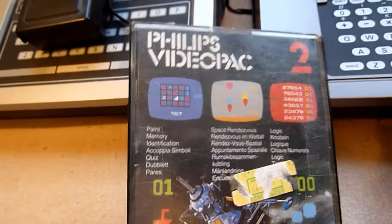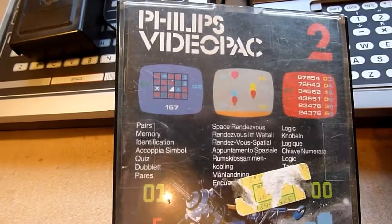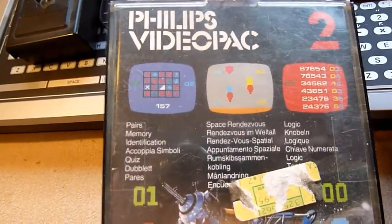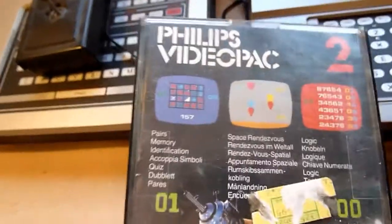The second installment, this time boxed. It also has three games on it — a memory game, something like a lander, and also a code breaker. It's not a very good game, but there it is.